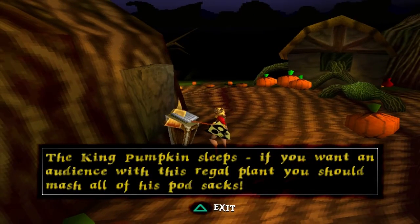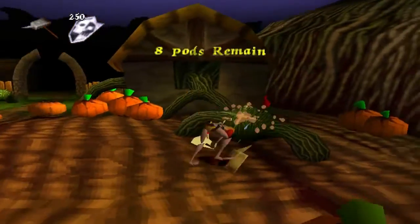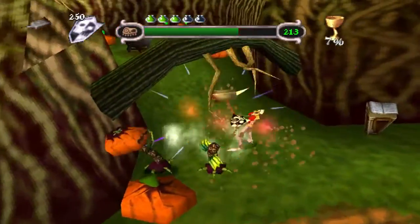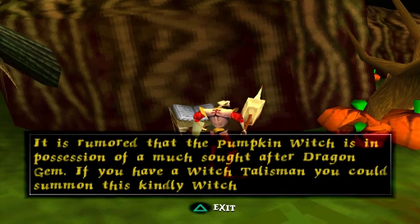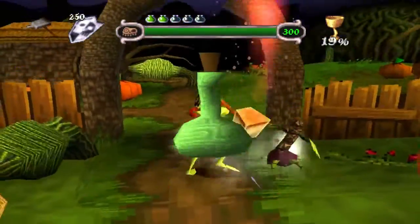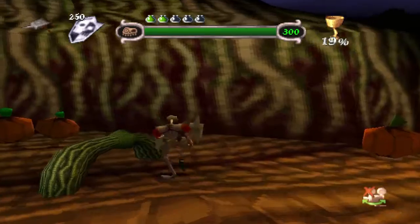The Pumpkin King sleeps. If you want an audience with this regal plant, you should mash all of his pod stacks. I remember that — the one with the pod stacks, something's coming which I do recall. Let me just kill these ones. There's a chalice on this level as well, actually.